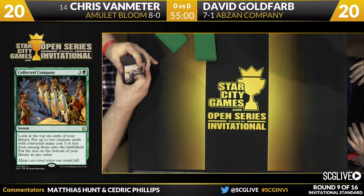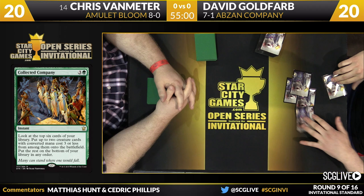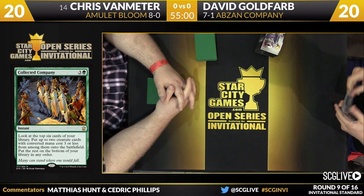He's lower on some pieces: two copies of Anafenza, one copy of Melira, two copies of Viscera Seer, four companies, and four Chord of Callings. So this finds its combo quicker and more often than a lot of Pod decks did. Also, a full four copies of Eternal Witness really shows that the strength of these Collected Company decks is that they're trying to set up to play a fair game of magic — which this one's not going to be, to be honest. I don't think anyone has any intentions of playing fair magic when Amulet Bloom is involved.